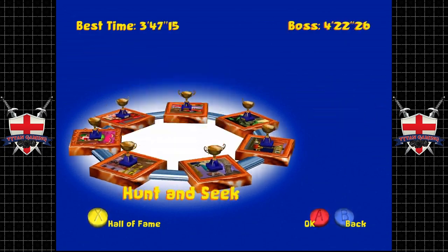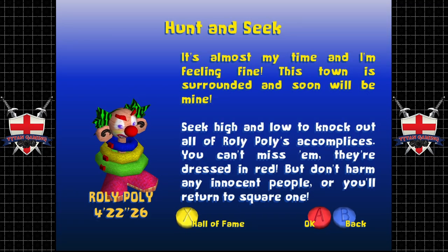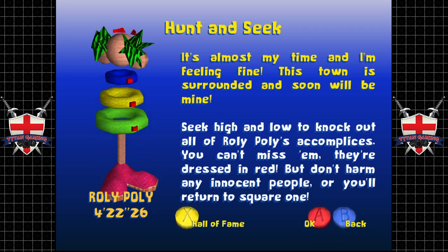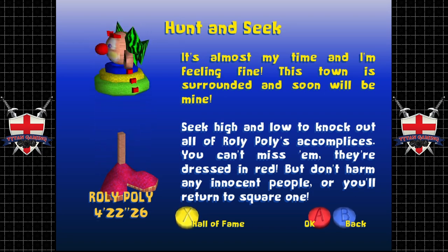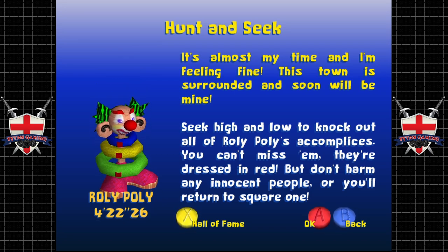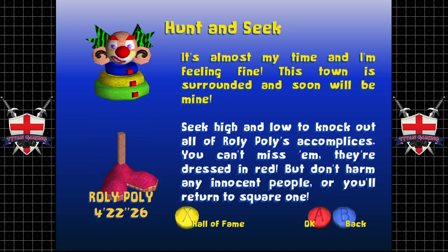So Hunt and Seek — this is a weird mission, it's actually quite fun but it's randomized. 'It's almost my time and I'm feeling fine, this town is surrounded and soon will be mine. Seek high and low to knock out all of Roly-Poly's accomplices — you can't miss them, they're dressed in red. But don't harm any innocent people or you'll return to square one.' You have four minutes twenty-two here, and sometimes you do need that.